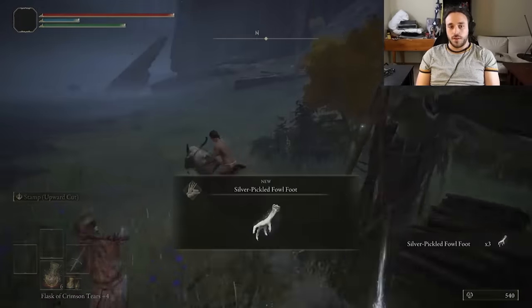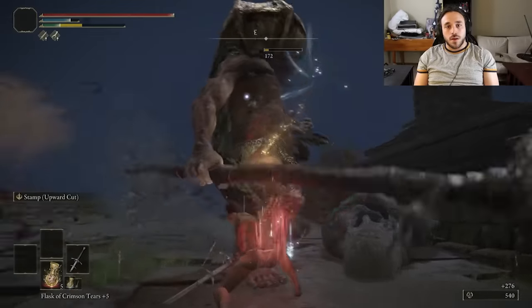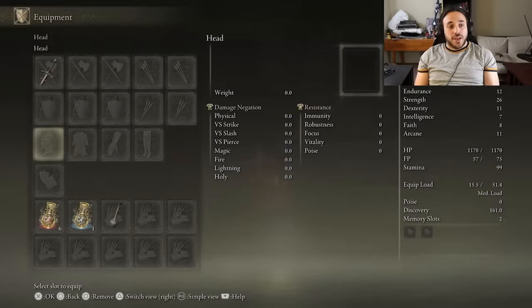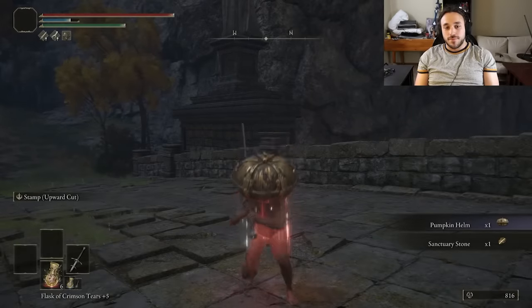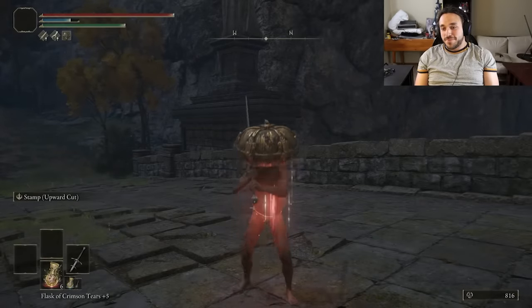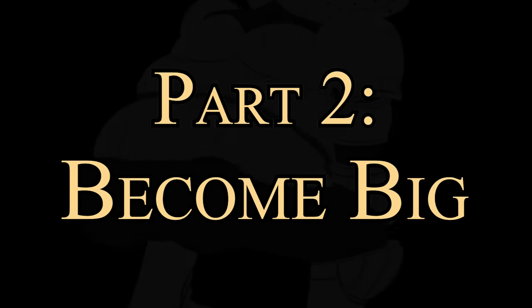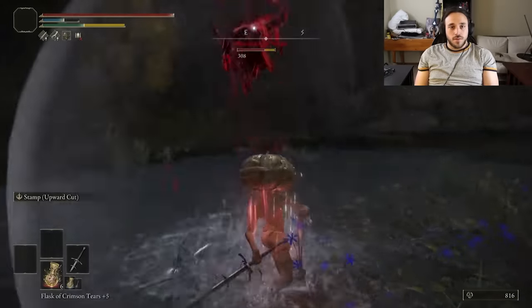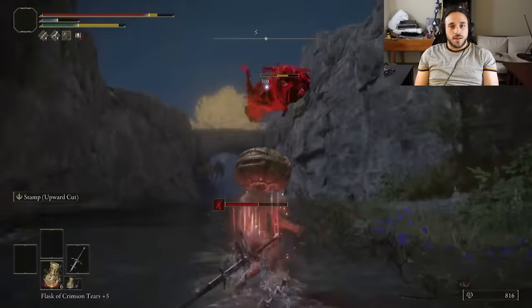On the southern end of the lake there's a pile of three silver pickled fowl feet. They're so effective, we get Yorm to give us the head on the second drop. To find out how well we affected our drop rate, Google 'Yorm gives Siegward of Catarina a head' on your work computer. That's enough to get us started, but we still need to become larger. Much larger. Nerd Juice lets us really show off the starting Ash of War on our Zweihander — Stamp Upward Cut.